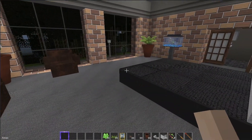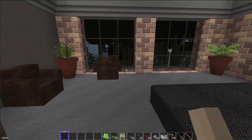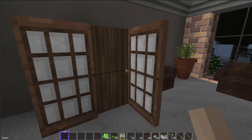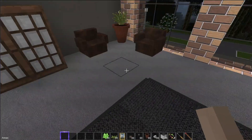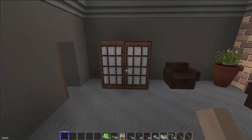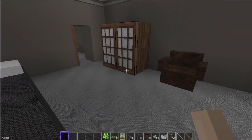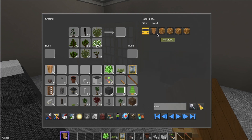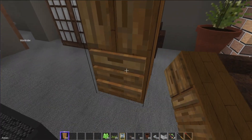We have the first bedroom on the second floor, and this one actually turned out better than the master suite upstairs. There's a makeshift wardrobe here — nothing against home decor wardrobes, but you could do a lot of different things when making your own. If we look for the wardrobe that comes in the Home Decor mod, it's nice.